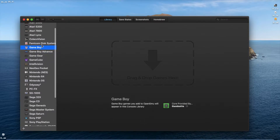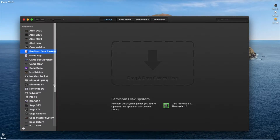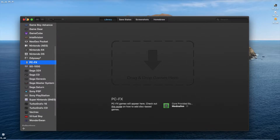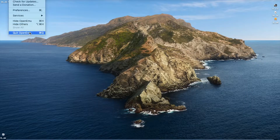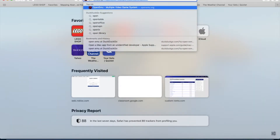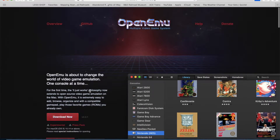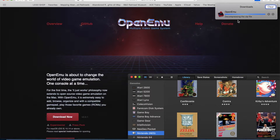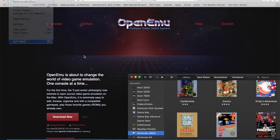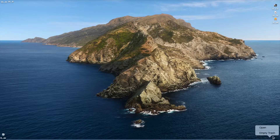I think it's really cool, and today I'm going to show you what you can do with it. First of all, how you're going to want to download this is go to — just type up openemu.org, click on download, and then it should be done. But let's just say an error message pops up.